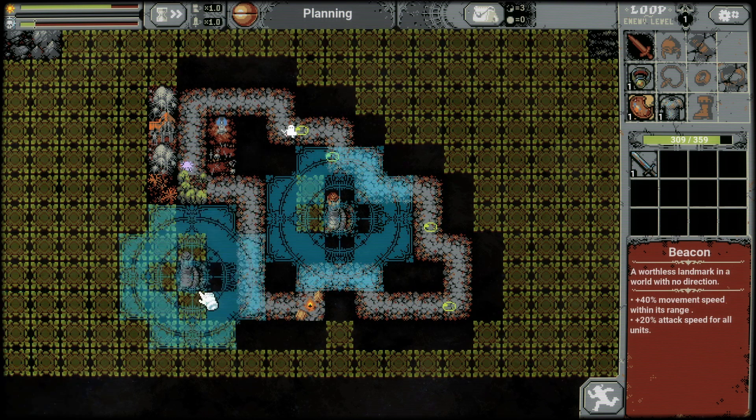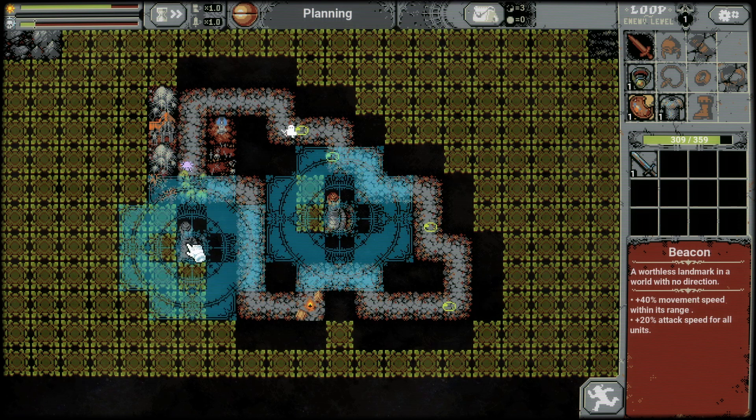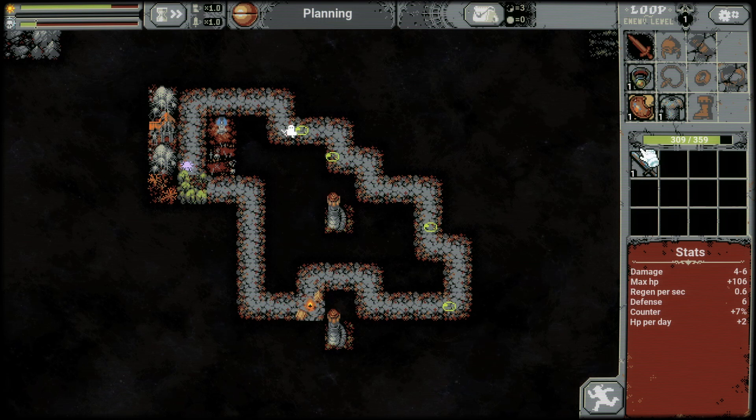And a beacon. We need a beacon - oh, that's bad. Oh, this is not bad. Oh, this is better. A sword - let's equip it, let's go.